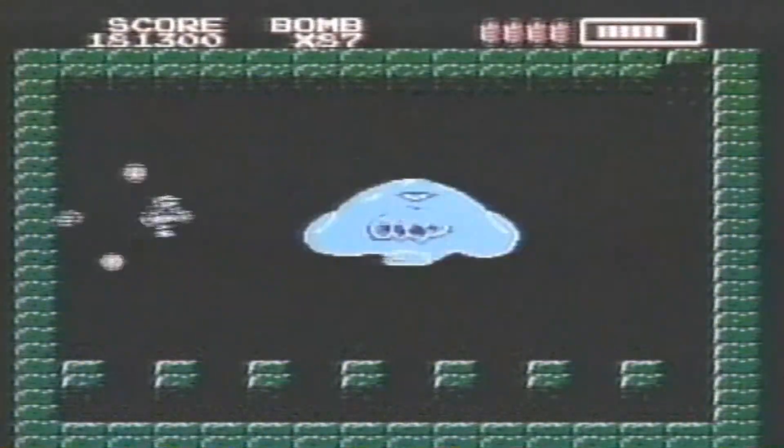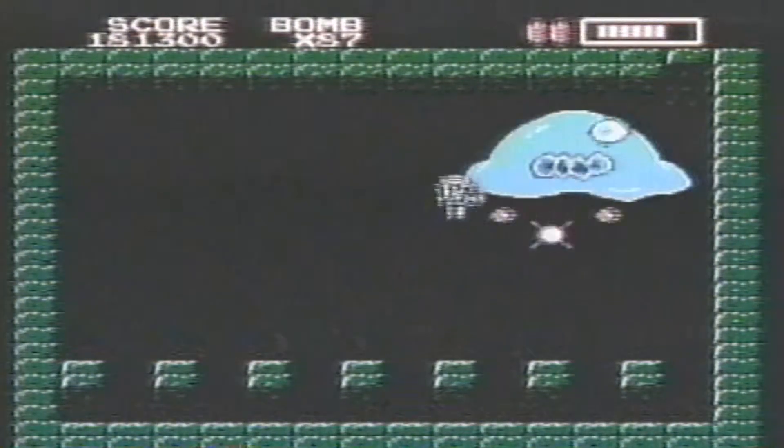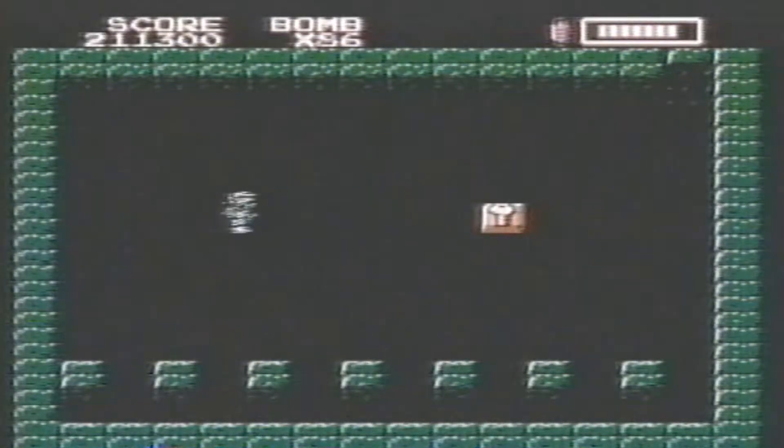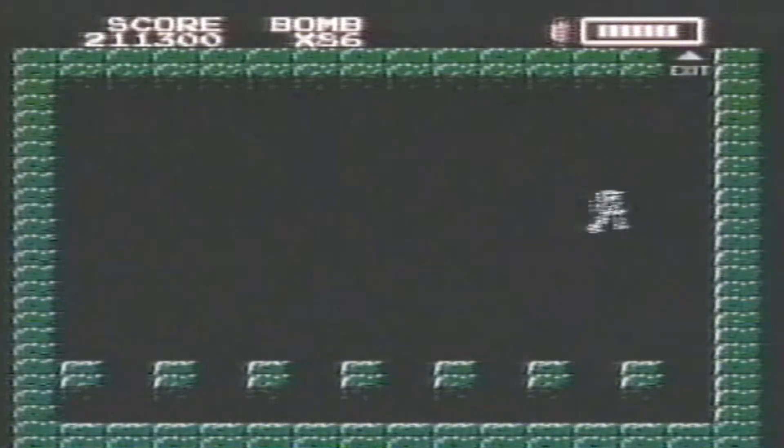Here's your first Xantho Lord, Globula. Get super boots and crossfire to guard against the amoebas he spits. Then lay bombs near his eye. Direct hits make him flash, and he leaves a key when he dies.